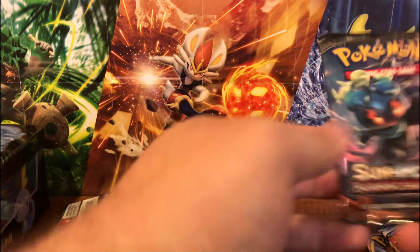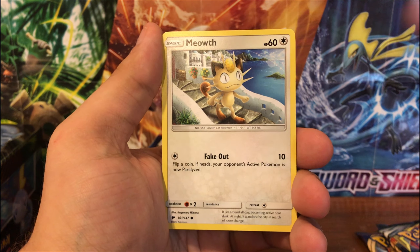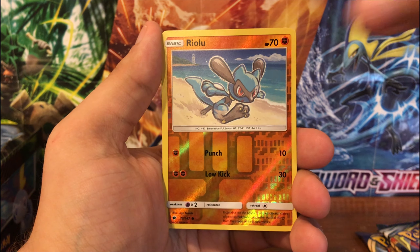Next is Burning Shadows, by far one of my favorite Sun and Moon sets — I say that every time I open it. I actually opened the Elite Trainer Box a few weeks back, so check that out if you haven't. Here's the code card for you guys. We got Fighting Energy, a different Energy, Smeargle, Porygon2, Charmeleon, Lairon, Grimer, Sneasel, Charmander, Bewear, Meowth, Riolu, and a non-holographic Malamar. First two packs down, nothing too spicy.